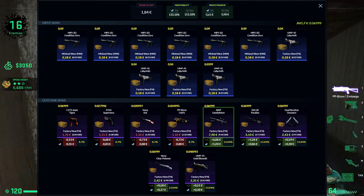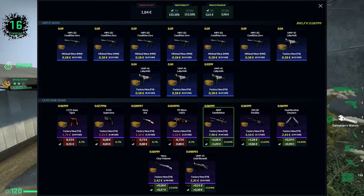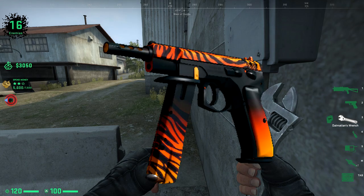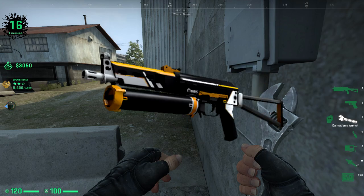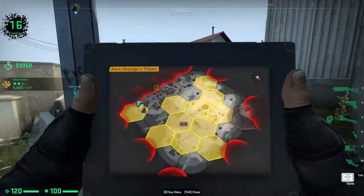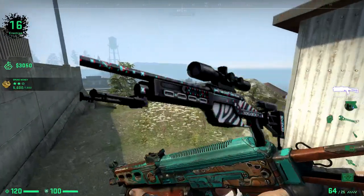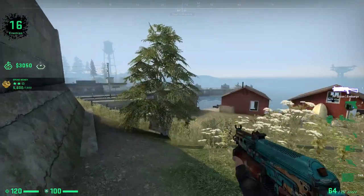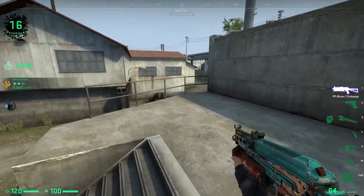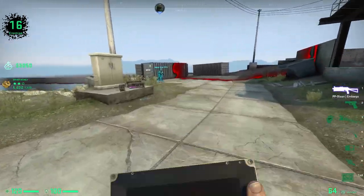The average float should be kept under 0.07 for the whole trade-up to get everything in factory new condition. For outcomes, you have an 8.7% chance to get each Breakout skin, ranging from a loss of 35 cents with the CZ Auto Tigress to a loss of 88 cents with the PP-Bizon Osiris or the Nova Koi — those are your worst outcomes. For Broken Fang outcomes you have a 13.04% chance each: the UMP, Nova, and Dual Berettas are small profits; the SSG Parallax gives about 86 cents; and the big money is the OP Exoskeleton, which yields five euros of profit. I've made a lot of money with this trade-up and dedicated a full video to 45 of these — link in the description and in the top right corner.